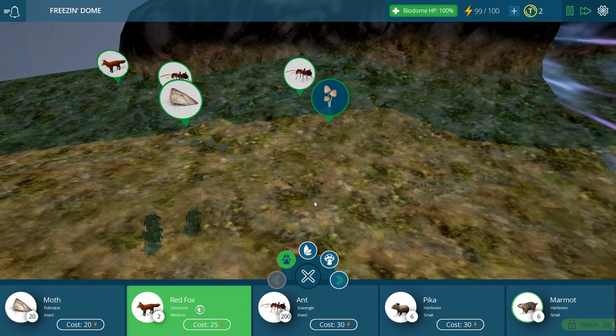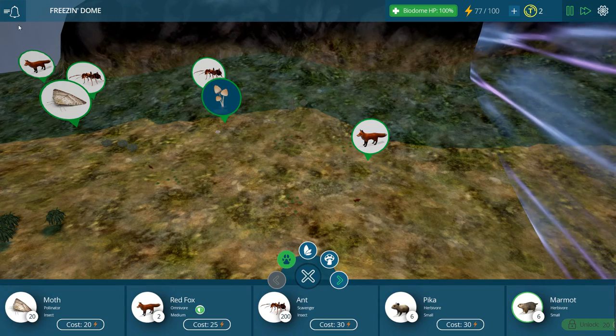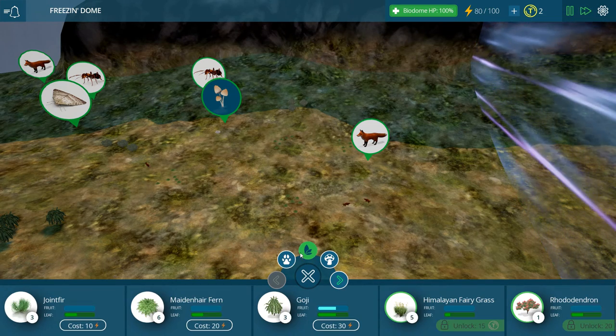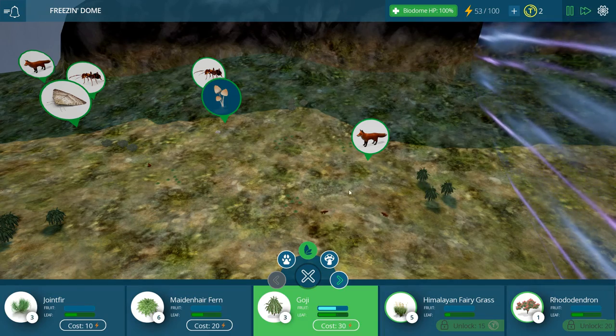Let's add a few more red foxes - we're going to separate them. And add some goji.